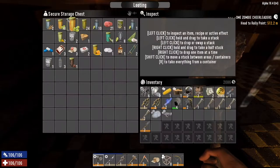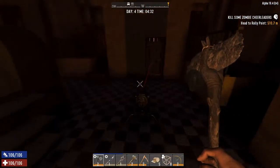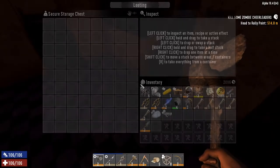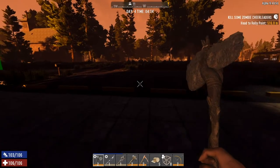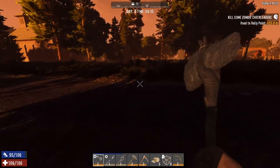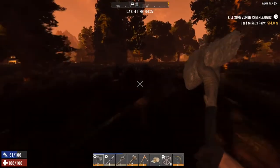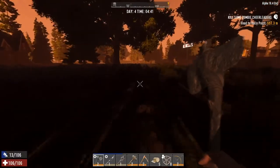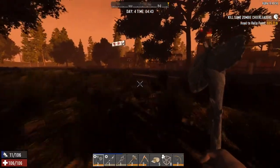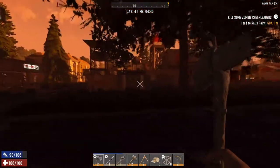Our meta storage chest is next to the campfire so all our food, water, and healing stuff is in it. We will do a couple of bases before the trader starts because we've got a little bit of time on our hands. This looks like another trader right next to me.